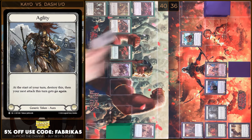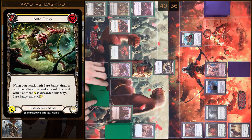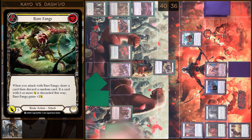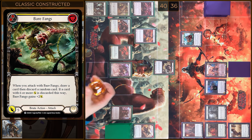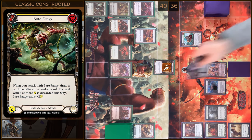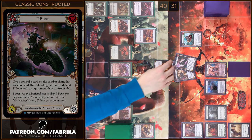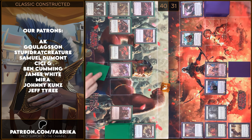I'm gonna start my turn by destroying an Agility token and next I will play Bear Fangs. I'm gonna pay two. Next I will attack — I will draw a card and discard a random card. It's Wild Ride. I will create a Might token. Bear Fangs gains plus two — seven damage, go again. Black six. I have no reactions, you take one. Let's close this Combat Chain. In the end I'm gonna arsenal this card and pass to you.